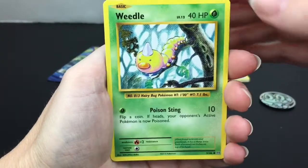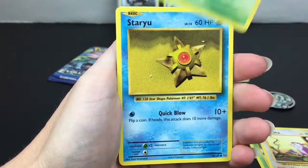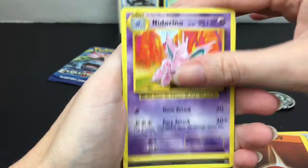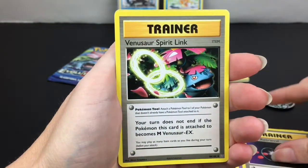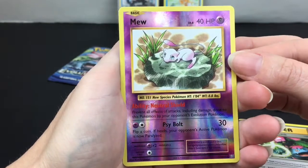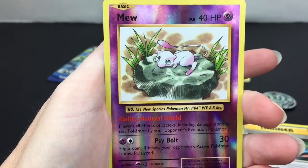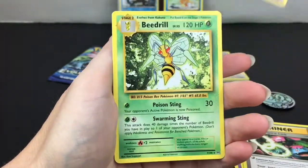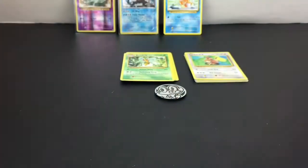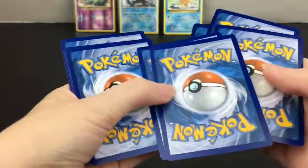Next up we have a Weedle, Rattata, Tangela, Staryu, Fighting Energy, Nidorino, Energy Retrieval, Venusaur Spirit Link — very cool. And this one's so cute — a reverse holo of Mew! Look at that, just precious artwork. That's a beautiful card. And then we have a rare Beedrill. I'm really happy with that Mew card — I don't think I ever had a reverse holo of that one, so yay!